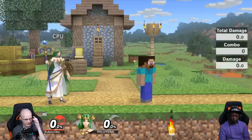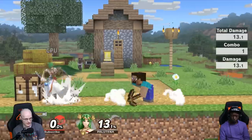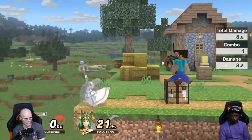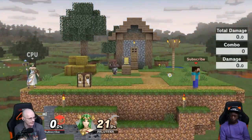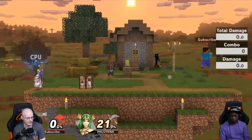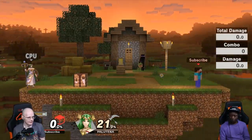Steve's forward air is a frame 8 overhead attack that actually spikes — I think it spikes around frame 10 or so — and you can actually lead jab into that. Sakurai mentioned you have to leave a gap between the sword and the fair, so I thought it wasn't going to let you do it right away, but turns out you can literally just do it right away.